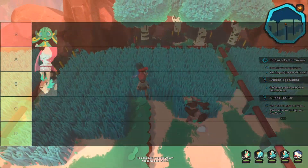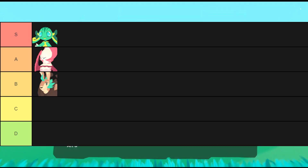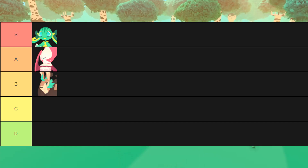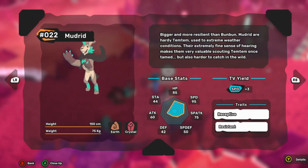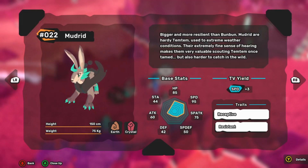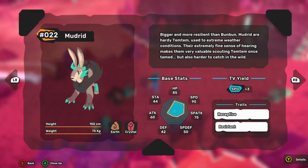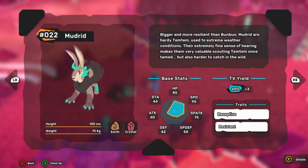On our tier list I'm placing Mudrid in B tier. Mudrid has very good speed, very good special attack, and a decent attack stat, but its defenses make it pretty frail. It will have a hard time taking physical melee attacks, which are prevalent in the current meta, and its special defense won't hold up either — meaning Ukama is going to have a pretty good time taking Mudrid out.